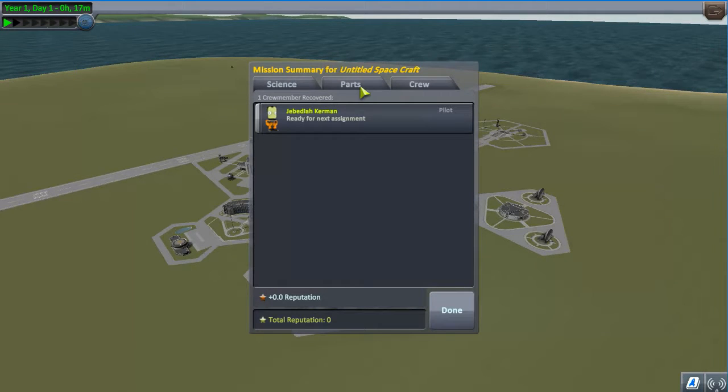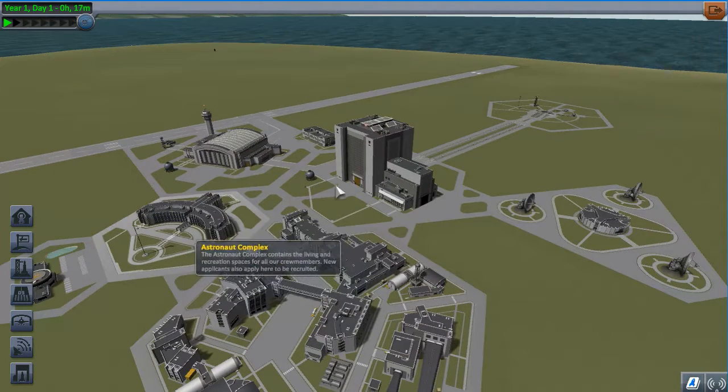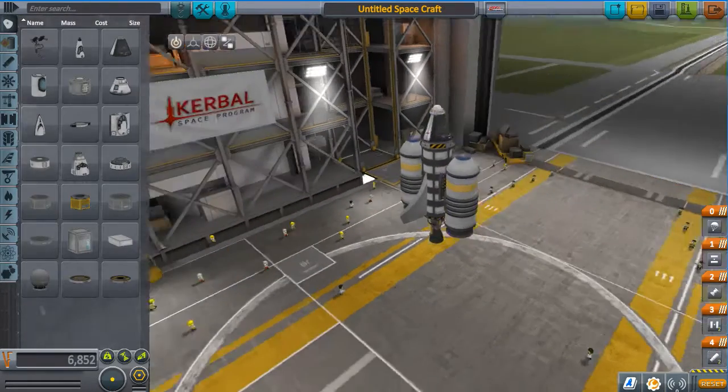This is basically an overview of what happened. We didn't attach any science instruments so we don't have any science data. The parts were all jettisoned and the crew — he's alive. That's why you want to recover him because you need to recruit more Kerbals and they're actually pretty expensive. Now we're going to go to the Vehicle Assembly Building again.